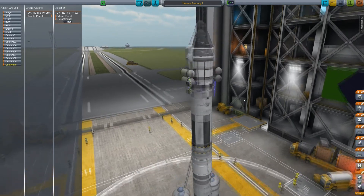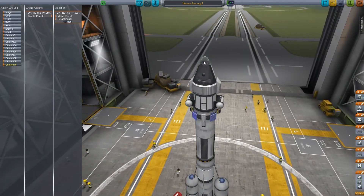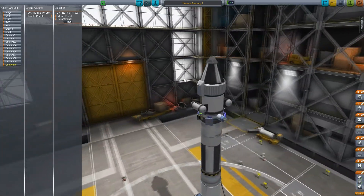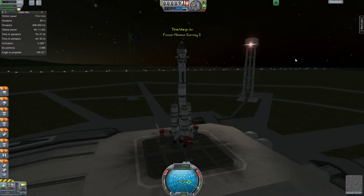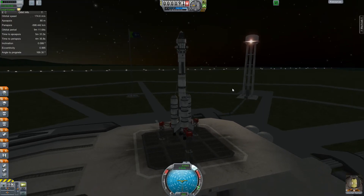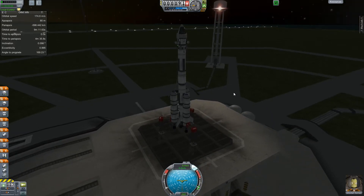Everything looks correct. I suppose we'll see - why is that all black? I don't remember that being that color, but whatever. Let's go ahead and see if we can get this thing off the ground. I'm a little bit worried about how tall it is - it's not going to be the most stable thing ever. It takes a decent amount of fuel, especially with these size of parts, to get this done.